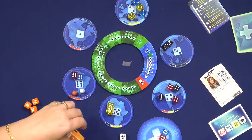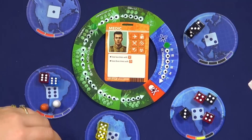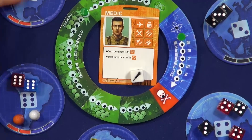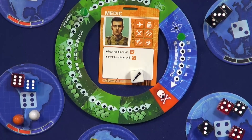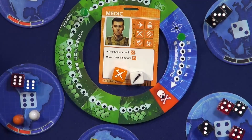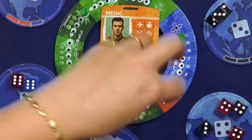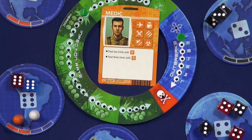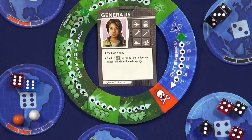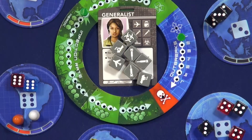Since we're talking about roles, let's do a quick run-through. The medic has syringe faces that are two or three, allowing her to move any combination of two or three dice. For Matt's scientist, he has a single syringe, which allows him to move a single die either to the middle or back to the bag, since we could lose by running out of dice. The generalist has very boring dice but gets seven of them rather than five, so you get a much better set.